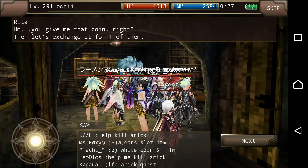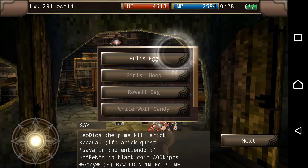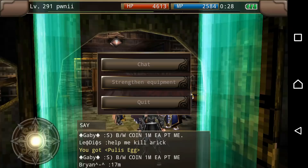What we want is some eggs, so we're gonna get a pull this egg — is that okay? Yeah, of course it is. Exchanging. We're gonna also get another egg, but before we do that we're gonna see what we can strengthen.